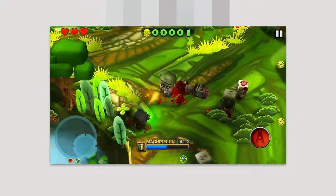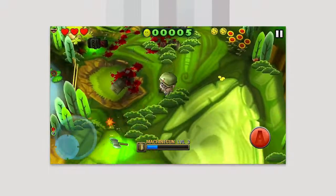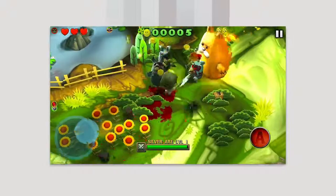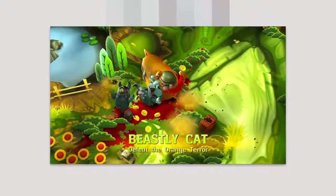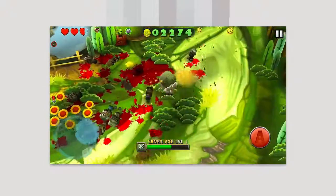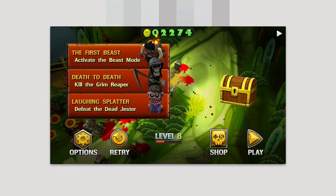Overall it's a fun game. You have that upgrade ability and different levels to sort through. Your life is represented at the top left — you have three hearts and every time you get hit you lose a little bit of a heart. As I pause here you can see my objectives. I've completed two already, and there are many more as you level up, like killing the Grim Reaper or defeating the dead Jester.